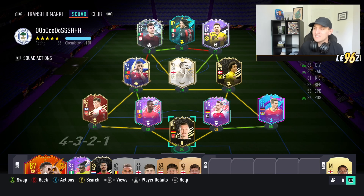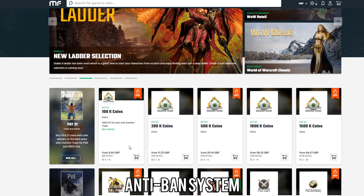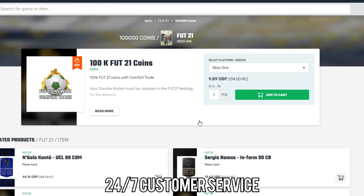If you do want to buy yourself any FIFA 21 coins for Team of the Season, make sure to check out Mule Factory in the link in the description and use the code LE5CHEAP to get yourself a discount.